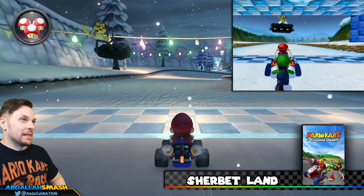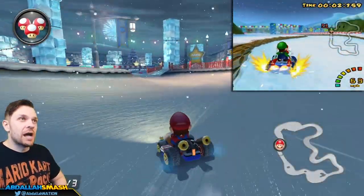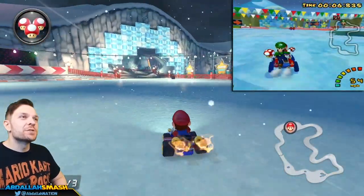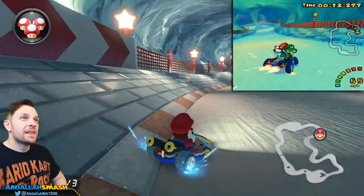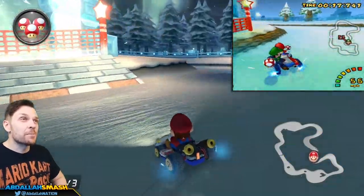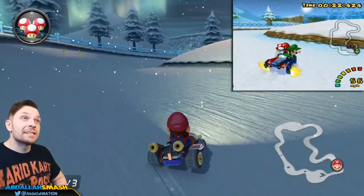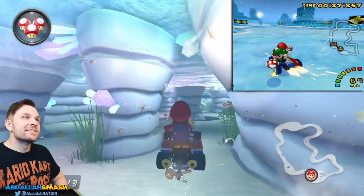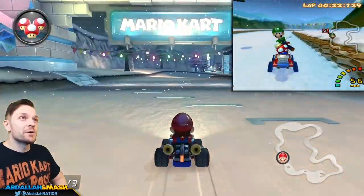Getting a little chilly — revisiting Double Dash's Sherbet Land. There are underwater sections of the track where you can go beneath those cones on the right-hand side and boost out toward another part of the level. There's a nice cave section to go through. The traction stat is very important here. With mushrooms you can cut off the right-hand side in multiple spots. Then we go straight underwater in a section that wasn't really here before in the Nintendo Switch version — boosting right through and doing it all over again.